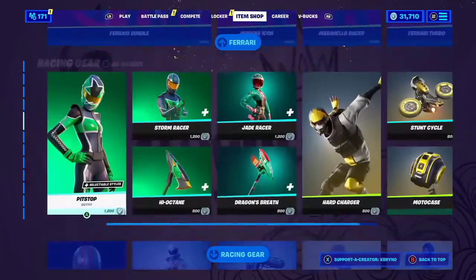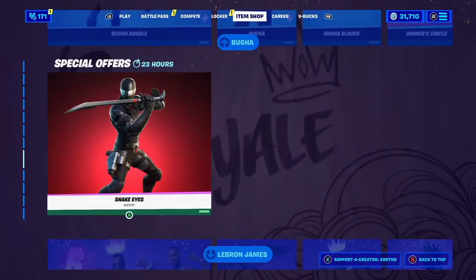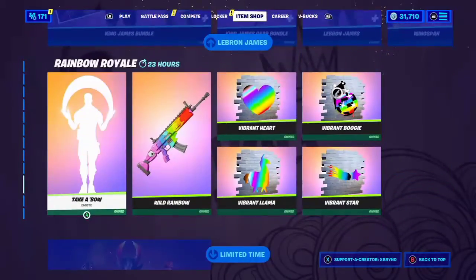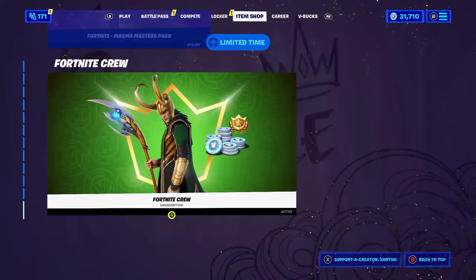We still have the Ferrari bundle, all the Racing Gear stuff, the Booga bundle, Snake Eyes, LeBron James, Rainbow Royale, the Fortnite Magma Master Pack, and Fortnite Crew.